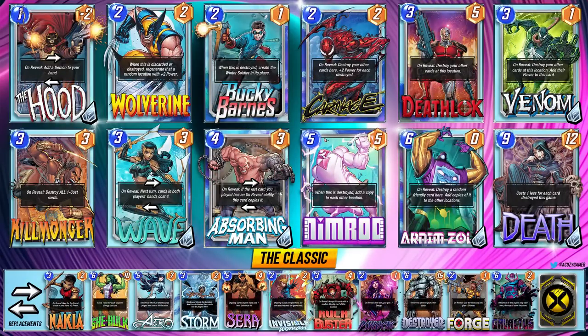We're entering pool 3 decks now — keep a good eye on the replacement options, it is day 1 and there's plenty of experimenting to do. Our first deck is the classic Destroy deck with a little twist. We've got ways to destroy Nimrod with Arnim Zola, Deathlock, Venom, and Carnage. Pairing this all up with Hood and Wolverine should lead to some good success. We have the Death Wave combo and Absorbing Man — I think he's a nice addition to double up on some destroy effects. If you manage to wave out Nimrod there are a lot of ways to spread him quickly.